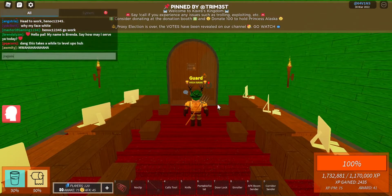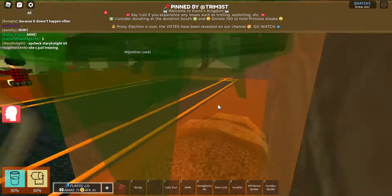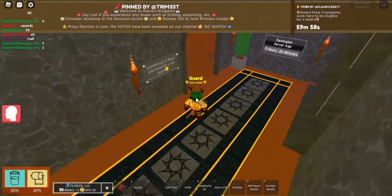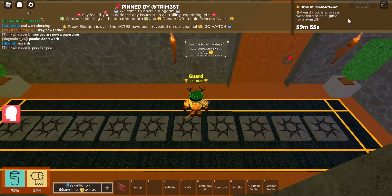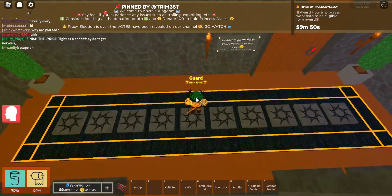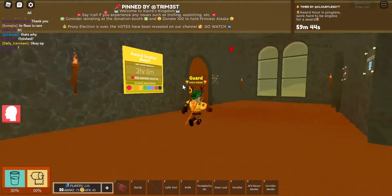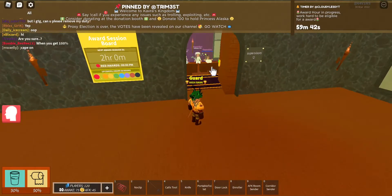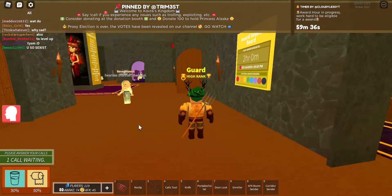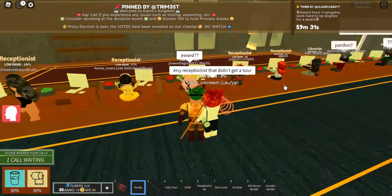You will say slash rejoin and it will teleport you down to the exit room. Go down this hallway over here and go to this room called the supervisor room. You will ask them for a tour and they will give you a tour around the whole entire castle. Once they are done, say thank you and go over to where you will work as a receptionist.